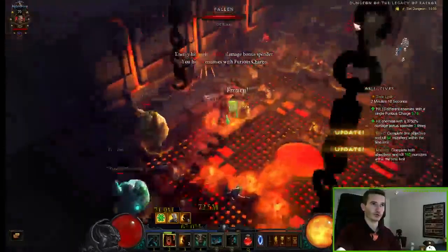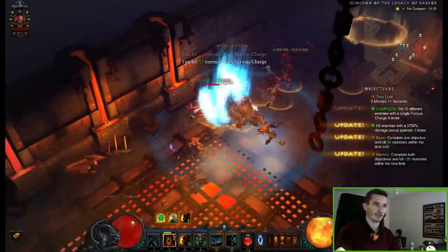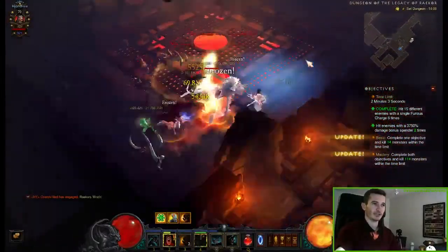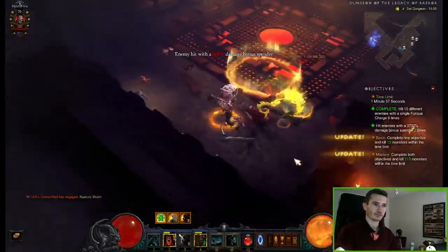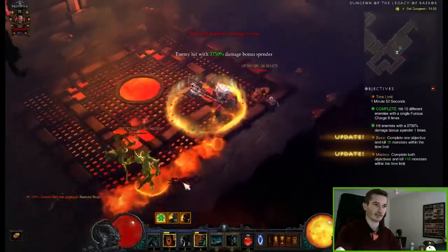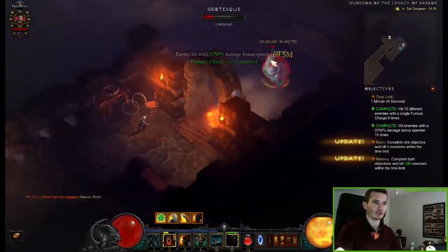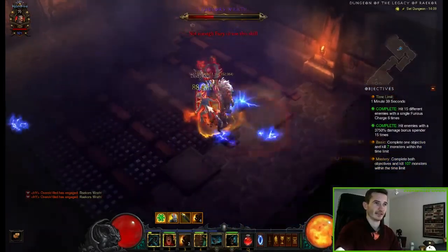Always try to do very long charges — click with your mouse button as far on the other side of the screen as you can, and you'll easily be able to do it. Then we charge, load up our charge, and left-click to do our damage-dealing attack. We've done all our primary objectives, now we just have to kill everything in the rift. It's as easy as that.